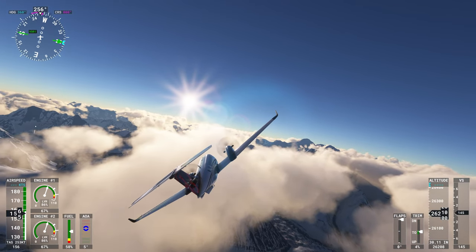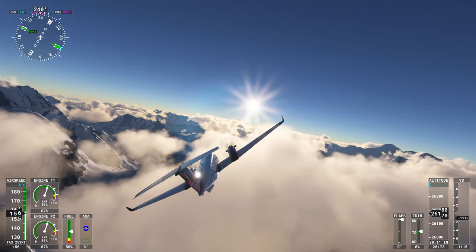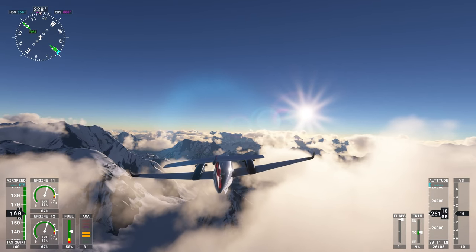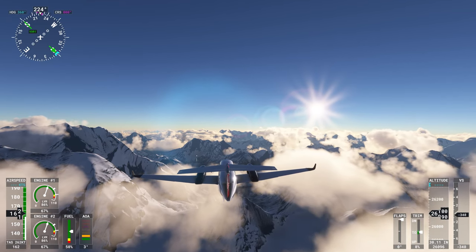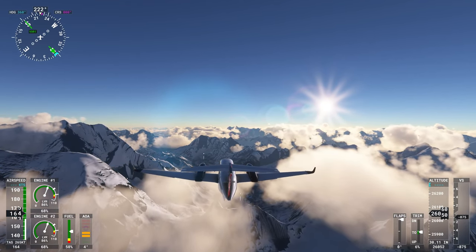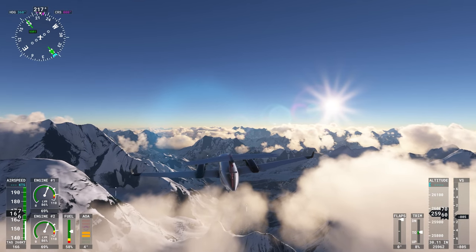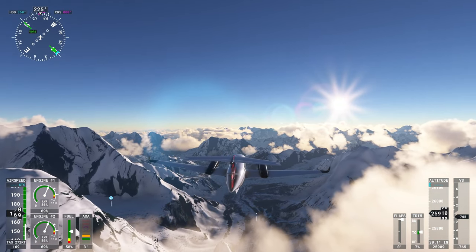We're doing a little basic banking here. Speed is good, altitude is pretty steady. Look at the sun — we are, like, high above the clouds. Now, supposedly this is online and we are looking at live weather. I don't know how to test that out — I guess I'd have to find somewhere where I know exactly what the weather is.